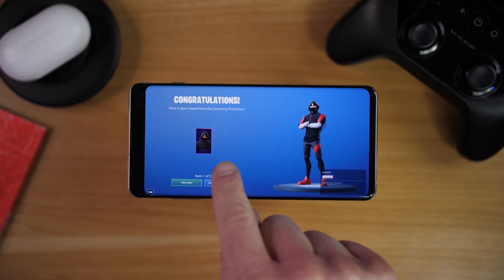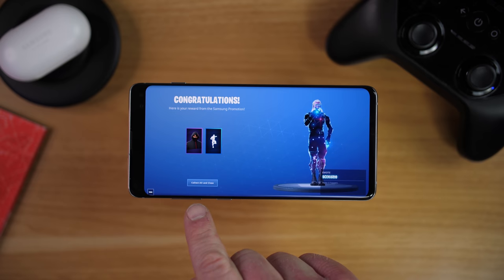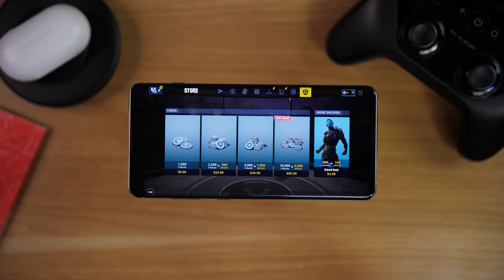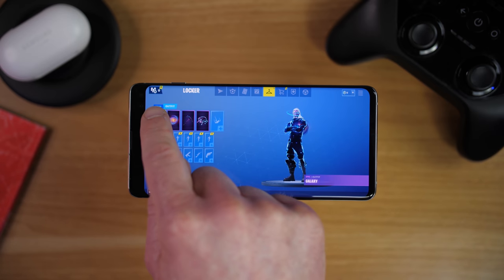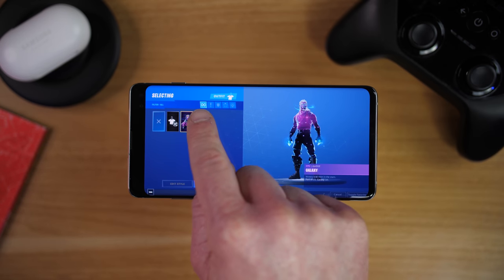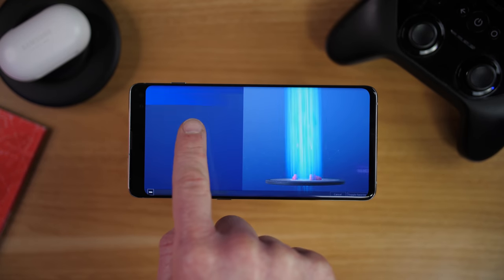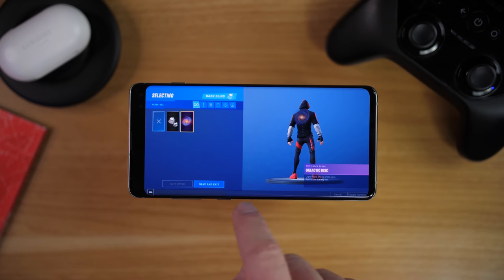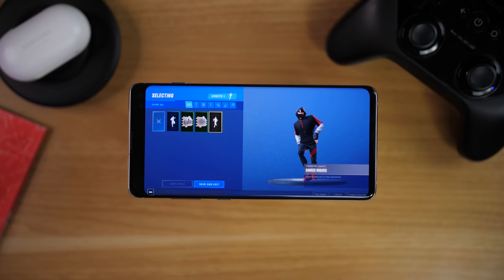Here is the reward — it's showing us the promotional skin, and then next we have the promotional emote. There you can see him dancing away. We're going to select collect all and close. Now to enable this onto our character, we need to select the hanger, then tap on your character, and here you can choose the iconic skin and select save and exit. We're going to keep the other Galaxy skin items already enabled on this character. If you want to see the different emote, you can just select right here and see that emote again.